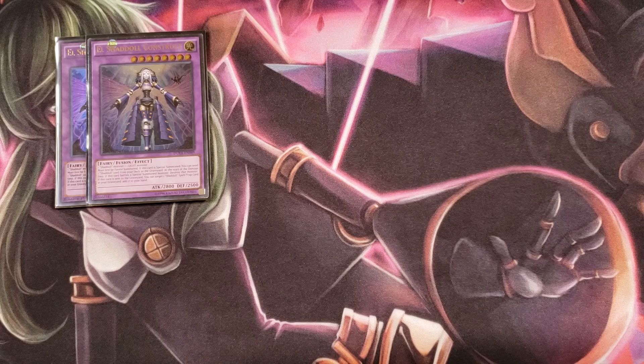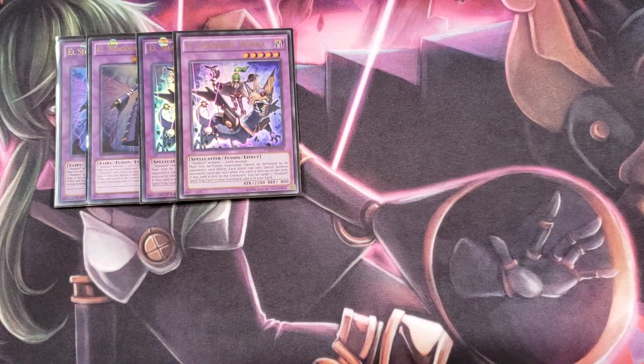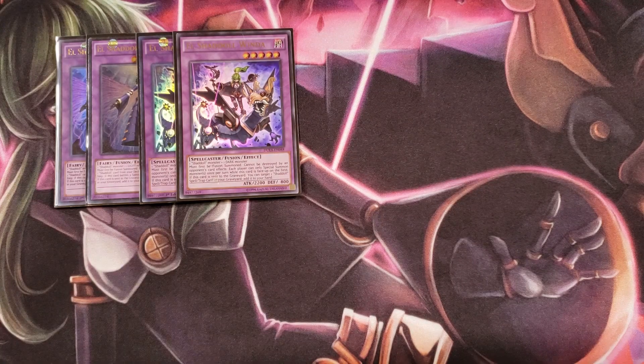We then play two copies of El Shaddoll Winda. Winda is really good because it makes it so either player can only special summon once per turn. If you're pushed to go first, you always want to summon Winda right away — you can go Mechaba plus Winda, and you're fine because you have negations and your opponent can only special summon once. Winda also cannot be destroyed by opponent's card effects, and if she's sent to the graveyard you get to add a Shaddoll spell or trap from your graveyard back to your hand.